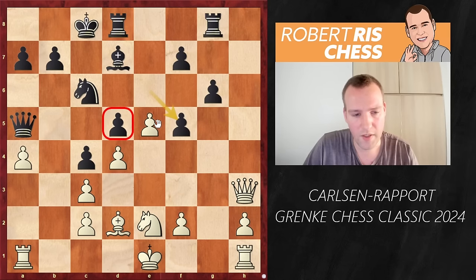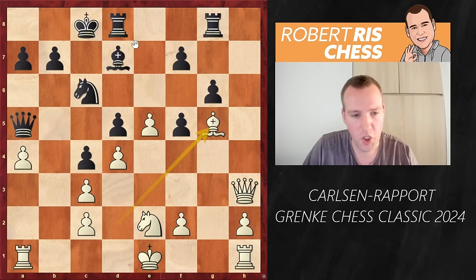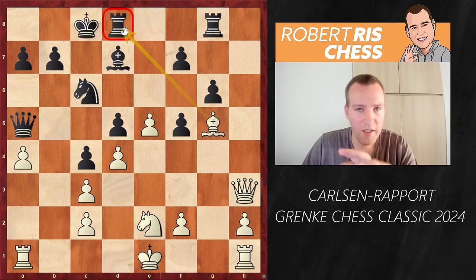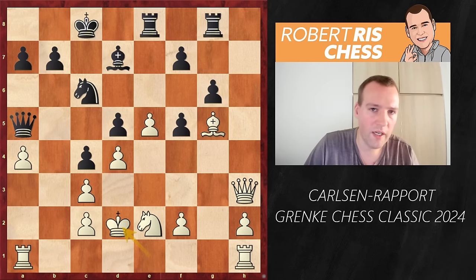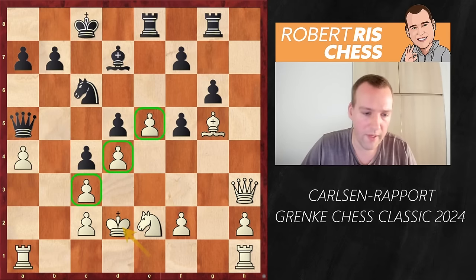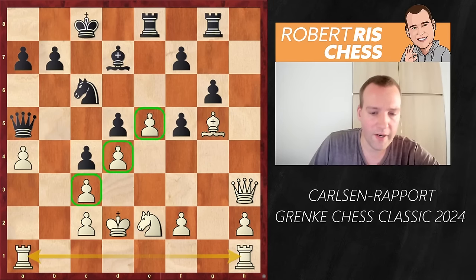Instead, black recaptured with its pawn from the center: exf5. The center is a bit more vulnerable, but the bishop can start attacking the queen. First, bishop to g5 — the bishop is finding a different route to infiltrate on the dark squares. Rook goes to e8. Here the king goes to d2, a very typical plan. The king is absolutely safe in the center because the center is closed and there is no way for black to open it. The rooks are nicely connected.